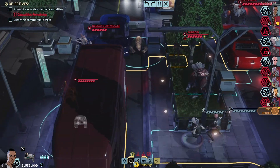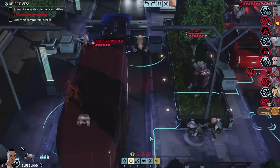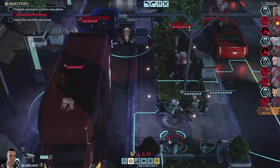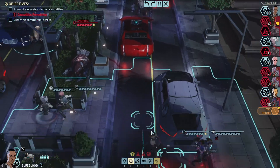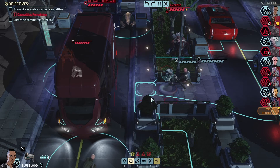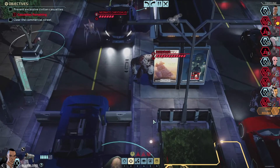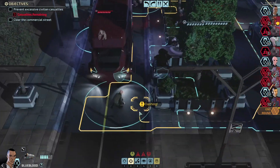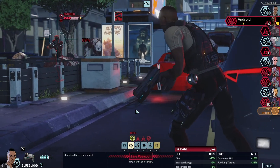So three civilians can die. I don't want this... How do I do this? I might send... Because on this one they all attack civilians, right? How does this work? I don't know how this works.